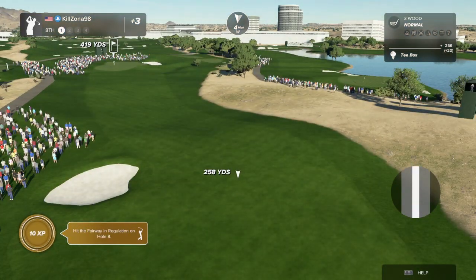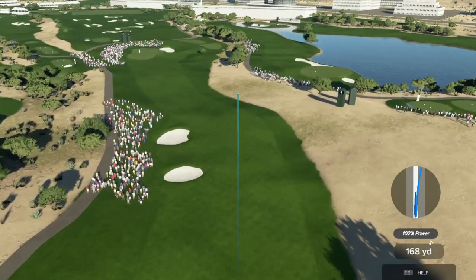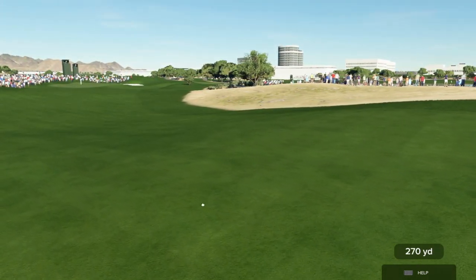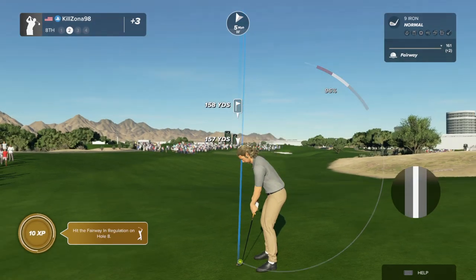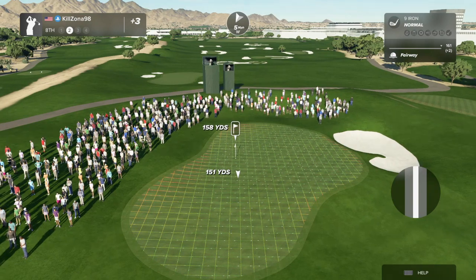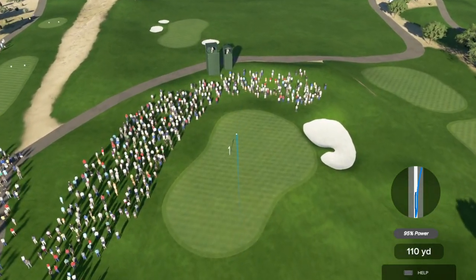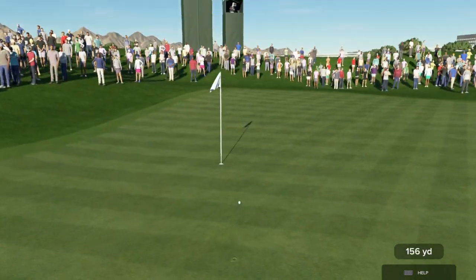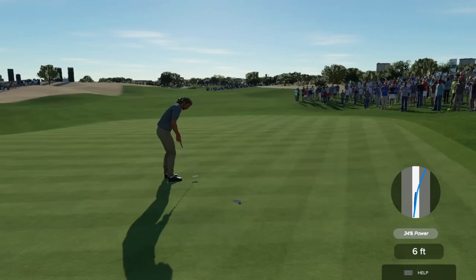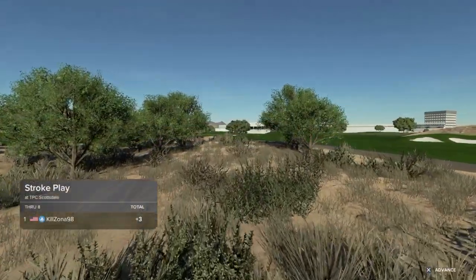Now we're teeing it up on the eighth hole. That was well played. This is about 160 yards or so to the pin. Oh, this could be good — about six feet to go here. Just drop this on in and you'll get a par. Currently sitting at three over par.